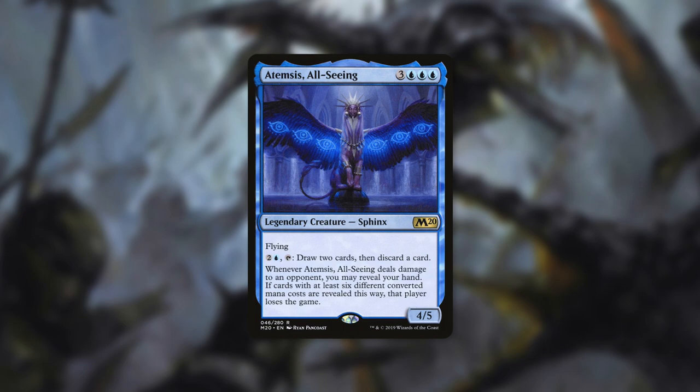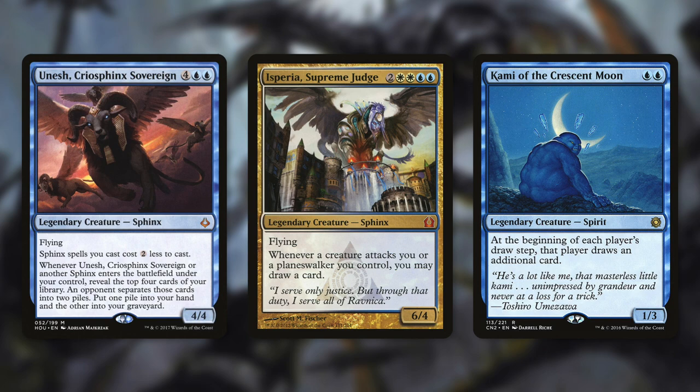In my opinion, you're going to have to build the entire deck around this condition. Atempsis is legendary, so it can be your commander and you can dedicate your entire resources to this — but you can still pull off this alternative loss condition in other decks with less consistency. Atempsis is a Sphinx, so it fits right into a Sphinx tribal deck like Yennett. Arixmethes is another commander you can consider. Outside of Sphinx, Jace, the Mind Sculptor's Commit // Memory commander can be a good choice as well — generally a group hug deck drawing a ton of cards, so just by drawing an incredible amount, you should be able to meet that condition.